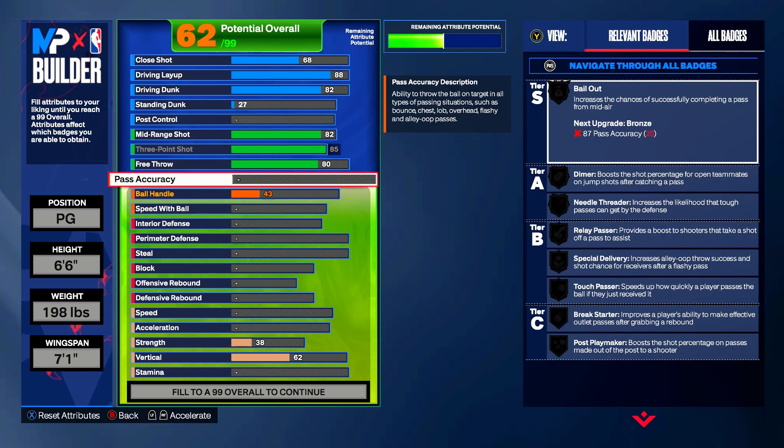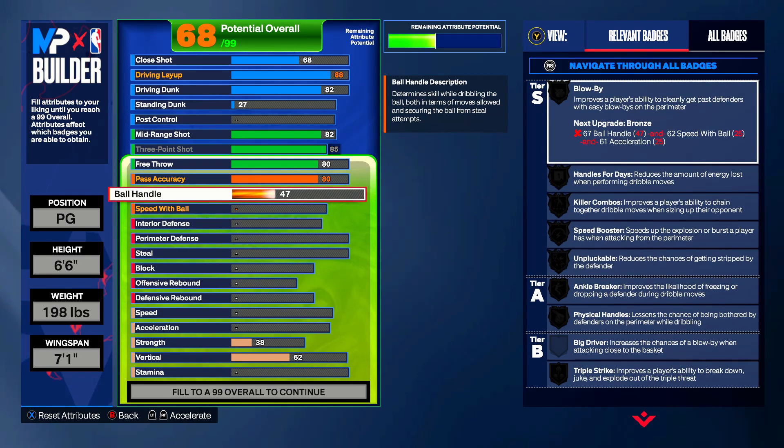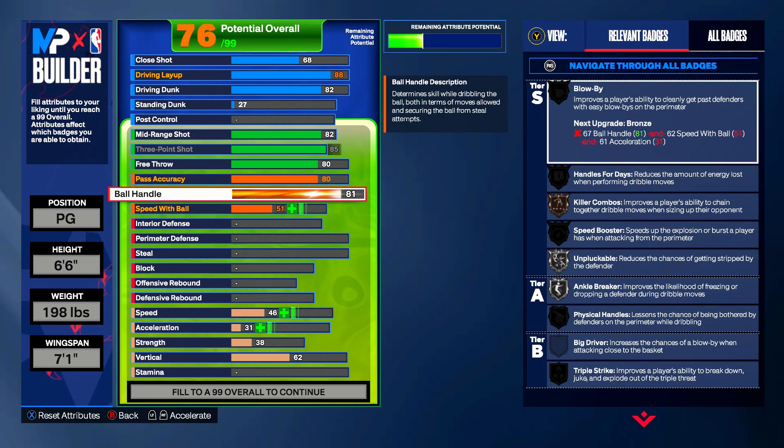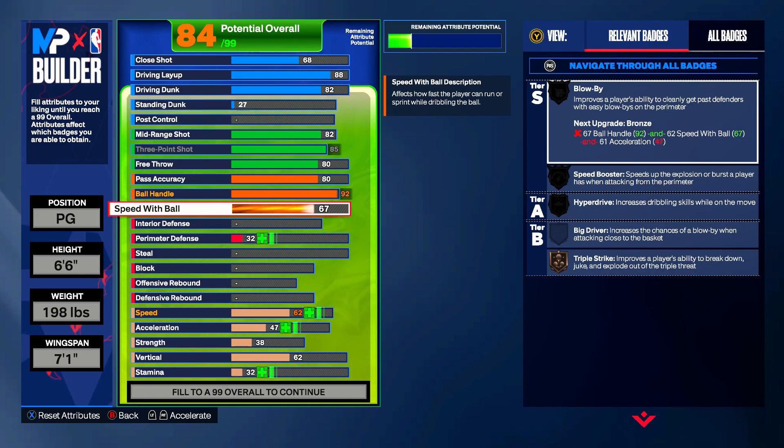For James Harden's career the man averaged seven assists. Over the last three years he's taken on a traditional point guard role, averaging over 10 assists per game. But I'm not gonna give him a super high passing rating — we're gonna go 80 passing. That's fair because realistically it's a career seven-assist average; he's averaging 10 now because no one's letting him shoot 20-plus times a game. So 80 passing. Your ball handle is going to be a 92. Stats always have context — even though Harden has averaged 10 assists for three years, I wouldn't say he's a top-10 passer in NBA history.